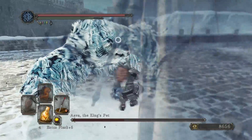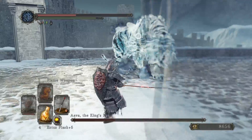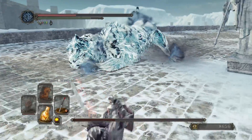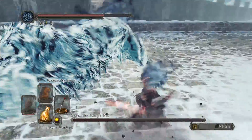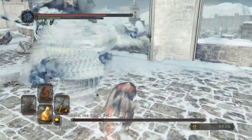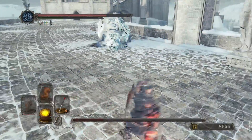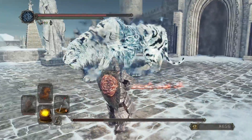Keep rolling towards her hind legs, and after she misses with an attack, get one or two swipes in and then try to back away. It's much easier to avoid her attacks if you're rolling straight at her rather than left to right — take her head on and roll past her attacks, not side to side.